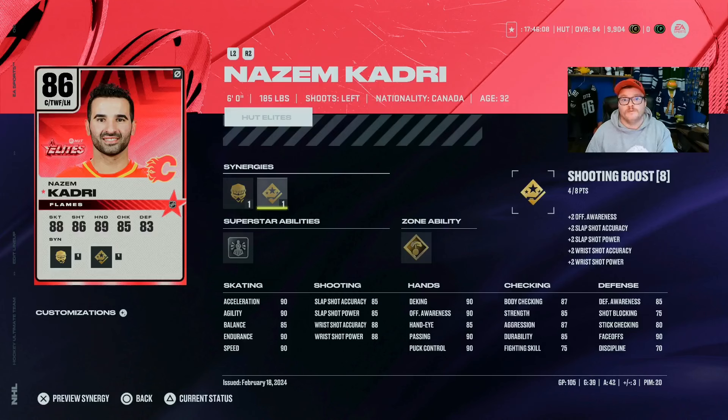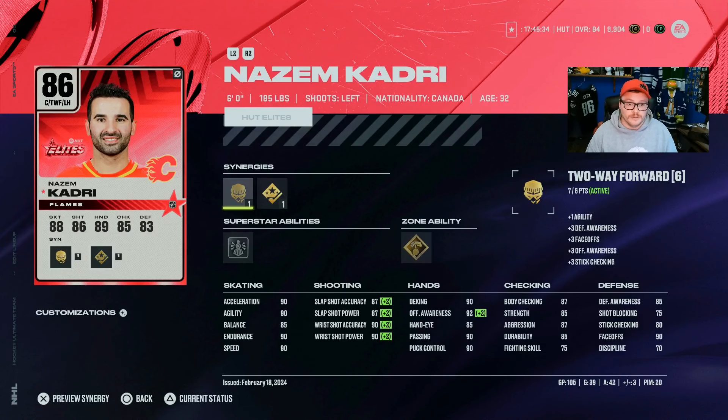This Nazem Kadri is a free card from the Elite Events, which is a nice add. These free cards you get from doing stuff actually pack a punch — these event builds, these special builds, are the ones you want to keep an eye out for. The 86 Nazem Kadri: you can get this card for free. He has 90 speed, 88 wrist shot accuracy and power, 90 face-off, and 90 endurance. With Unstoppable Force and Puck on a String, he also comes with two-way forward, which gets him up to a 93 face-off, and shooting boost, which gets his shooting into the 90s.